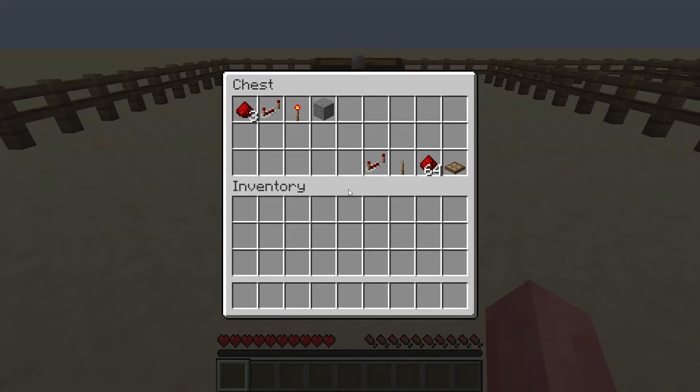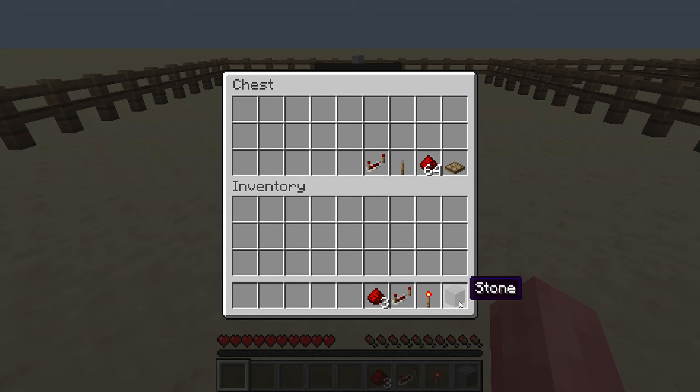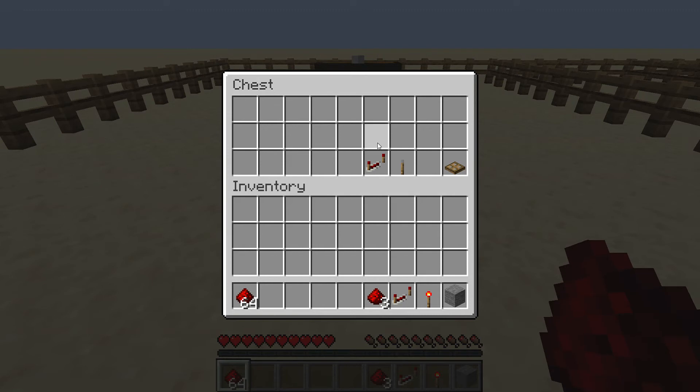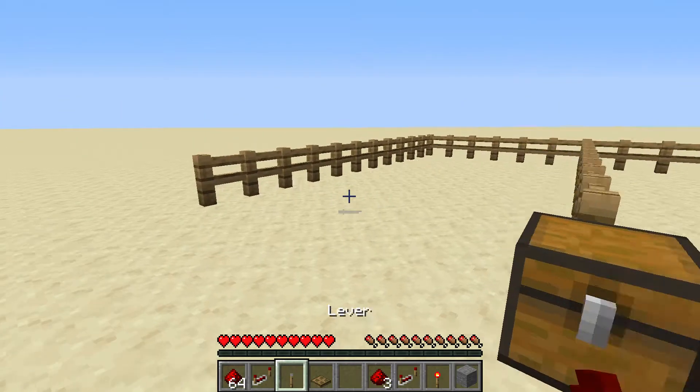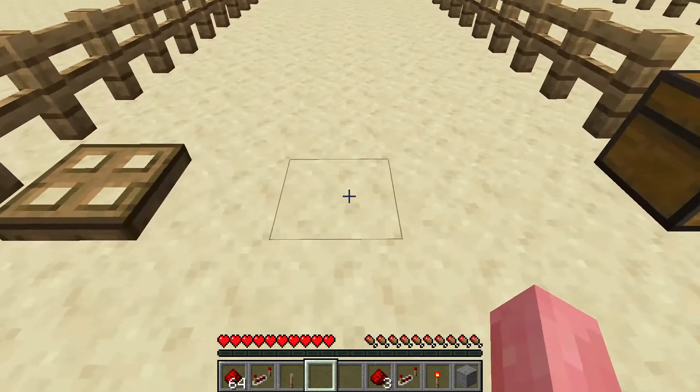Getting into number one, what you're going to need is one stone — or whatever block you choose — one redstone torch, one repeater, and three redstone dust. The stuff in the bottom right of the chest is optional, but the rest is what you're going to need. I'm grabbing the trapdoor so we have something to power.